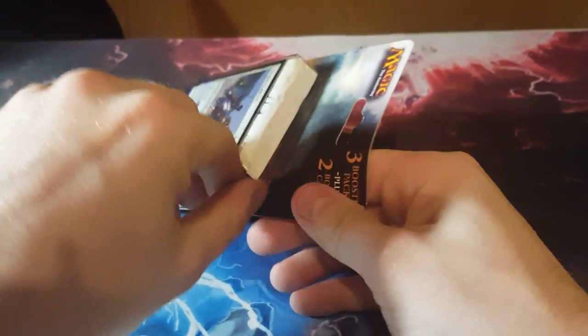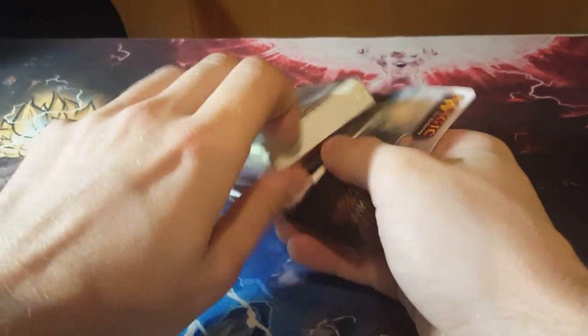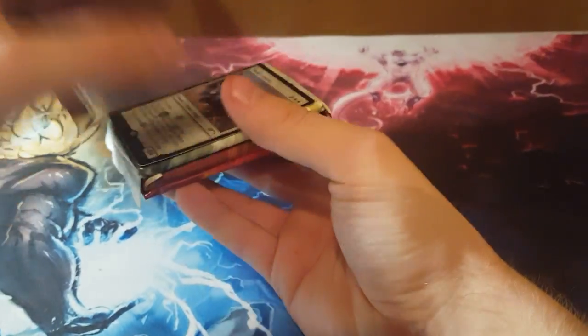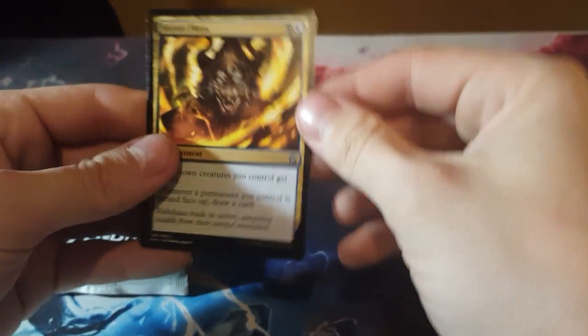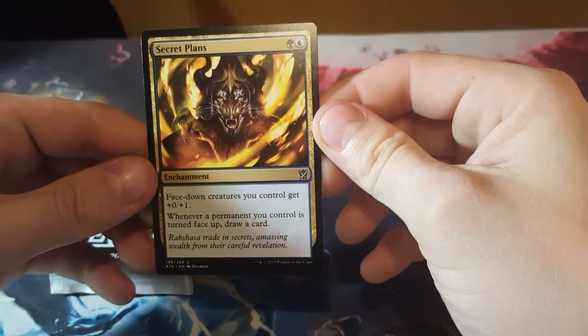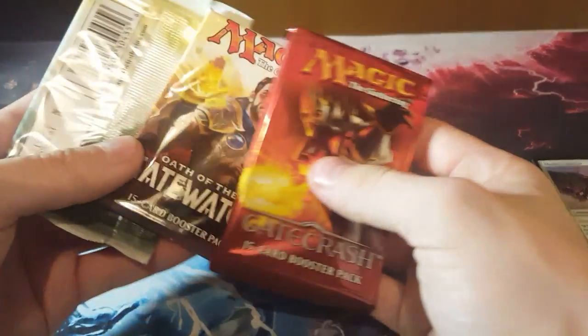A Thawne's Lancers promo foil — that's typically floating around a dollar I guess. And we got a Gatecrash, good times. So our two promo cards: Thawne's Lancers, and usually it's some older card... it's from Cons, that sucks. Secret Plans — I guess that's good for manifest creatures. And we got BFZ, Oath, and Gatecrash.